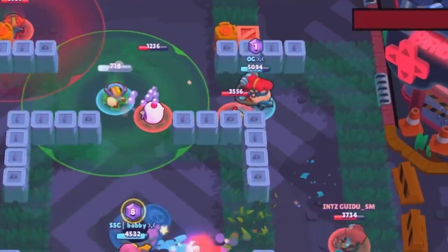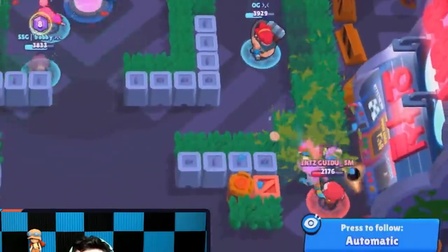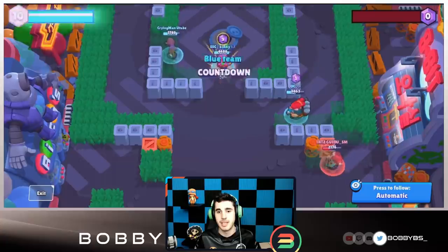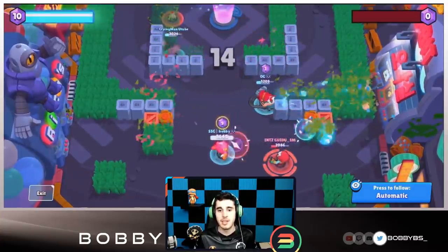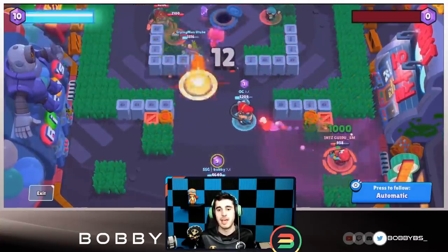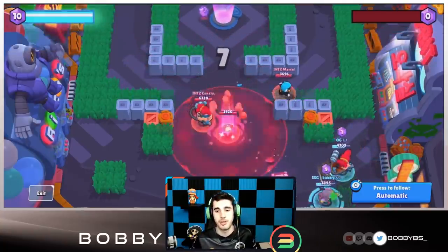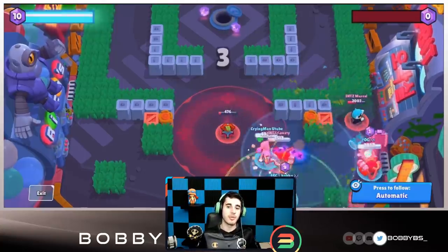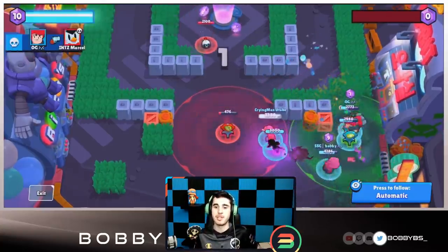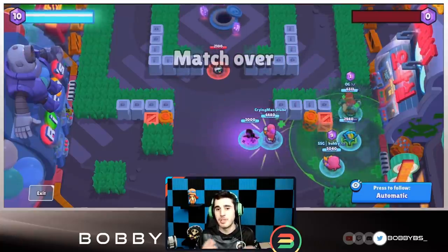OG goes up and takes out Consti. This next play is legendary — OG kills Marcel, then completely ignores everything else, goes to the bottom of the map, and chases down Guido who has the last gem we need. OG picked up a gem from Consti and then circles all the way around the map to kill Guido too. Absolute boss — god-tier gameplay. I missed my pull again — three missed pulls this game, pretty bad. OG gets another kill and that wraps up the gem set.